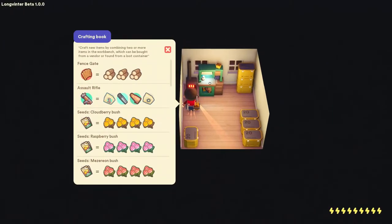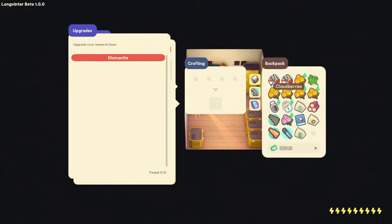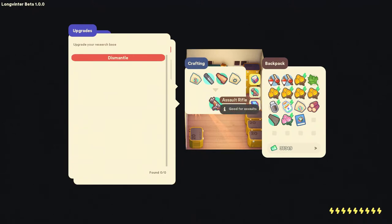We're back at the crafting bench. First we're going to build an assault rifle, and for that we need four things: the assault rifle kit, the long barrel, the wooden stock, and metal.